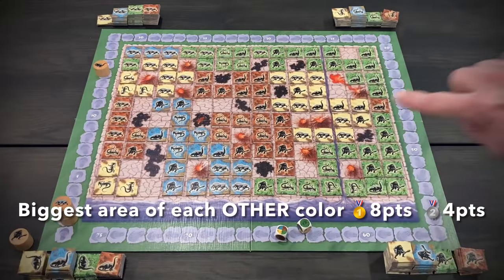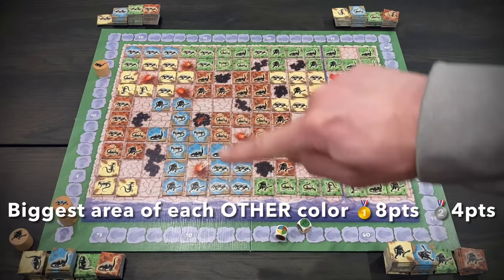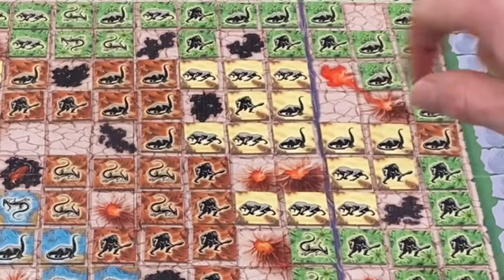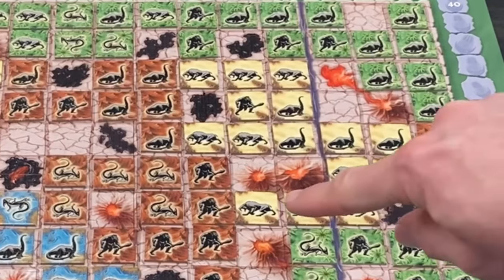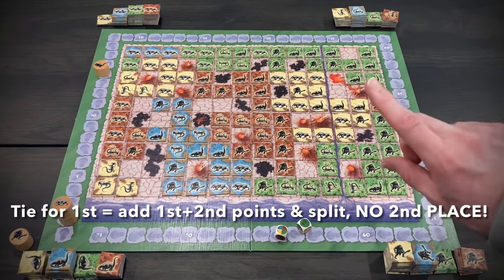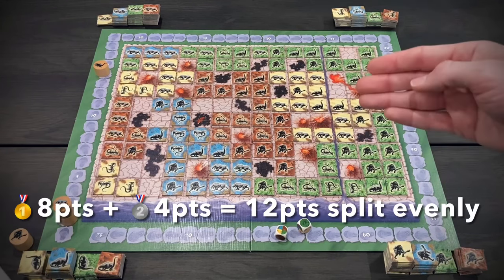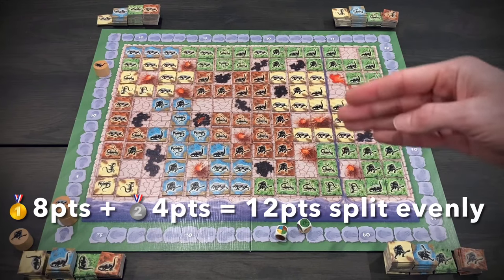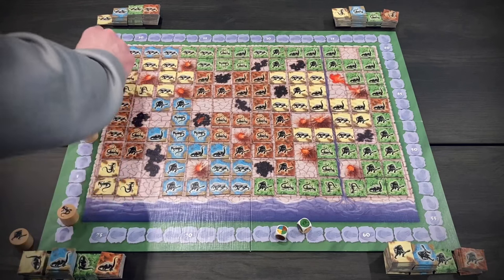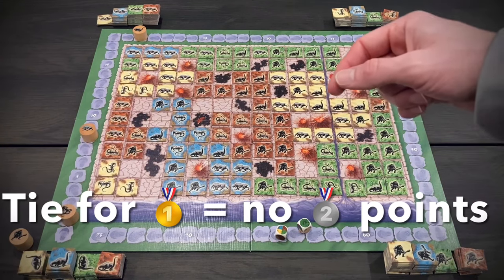Now we score the biggest area of each other color, giving out eight points to first place and four points to second place — so the biggest red, yellow, and blue areas all get eight and four points. Let's start with yellow. We find the biggest herd: a herd of four dinosaurs and right below them a herd of four saber-toothed tigers — a tie for first place. A tie for first works differently: we do not score second place. Instead, you add first place points plus second place points and split those. That's eight plus four equals twelve, divided by two tied herds, so dinosaurs and saber-tooths each get six points.